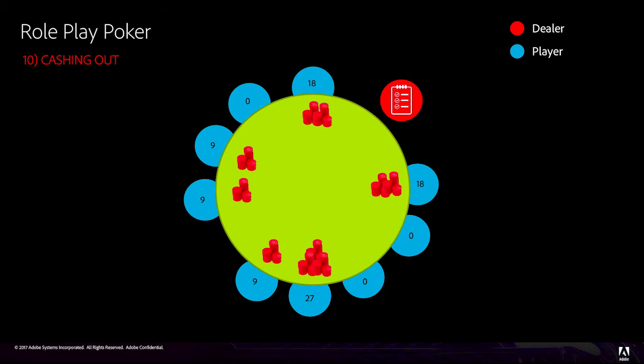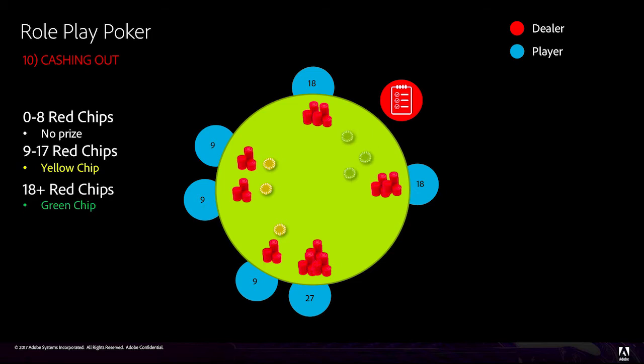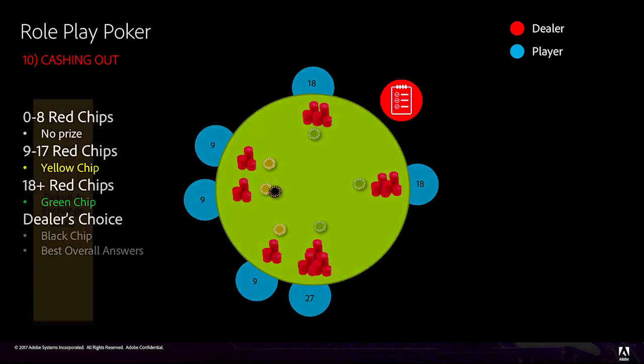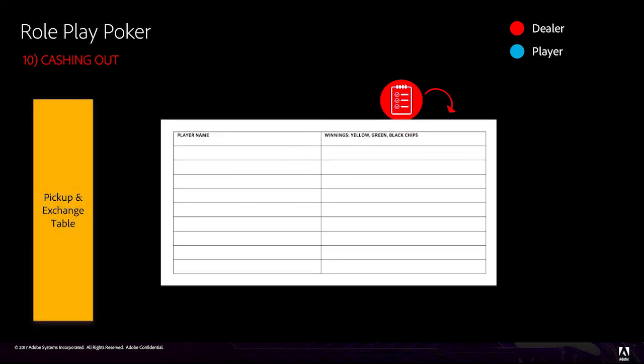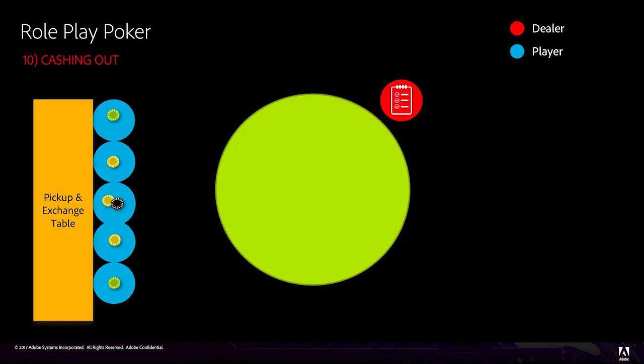After nine rounds of questions and answers, there may be some players with more chips and some with less. Players should count their chips and tell you how many they have. Players with zero to eight chips receive no prize. Players with nine to seventeen chips should get a yellow chip from you. Players with eighteen or more chips should get a green chip from you. The player who provided the most thorough or convincing answers, in your opinion, should get the dealer's choice chip, which is black. After giving out the prize chips, please record the names and winnings of each recipient on the back page of the question sheet, and take that page to the exchange table. Once you've done that, the players at your table should take their prize chips to the pickup and exchange table to collect their winnings.